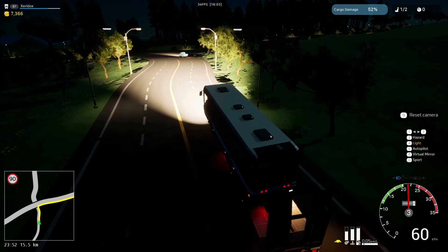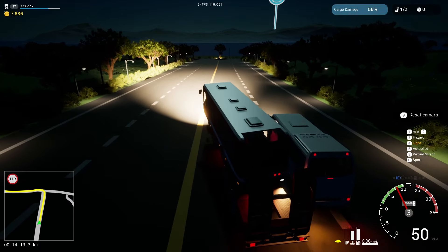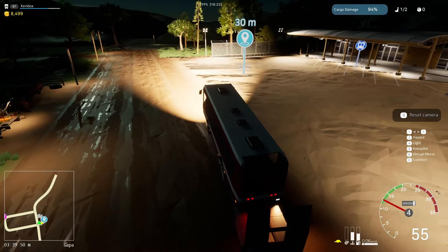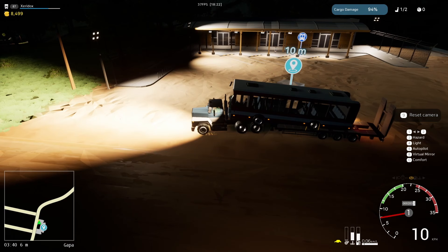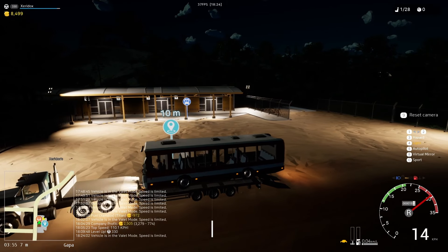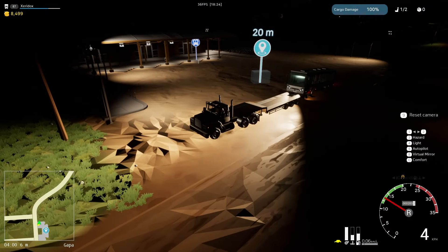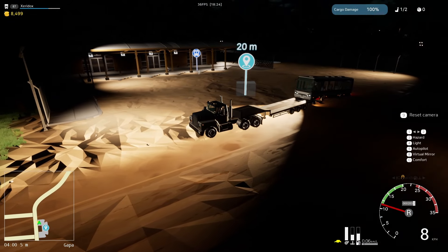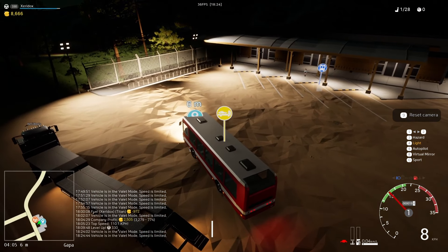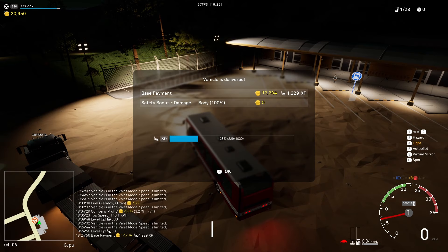It would be funny if the cops pulled you over because you weren't hauling something correctly. Stay in your own lane. I don't care if you need to turn that way. And we're finally here. Only 94% damage. Yay. Oh, are you kidding me? Yeah, it's 100% damage now. Oh, I thought I was going to get a little extra, but I guess not. Now let's see how much base pay is for delivering a bus way down here. 12,284 coin. I guess I could deal with that.